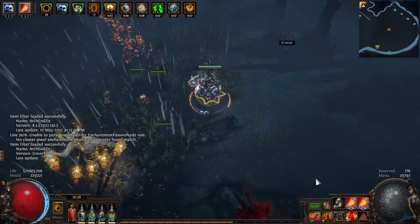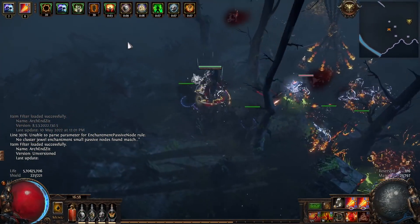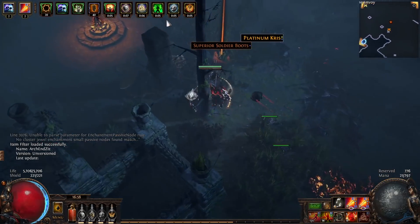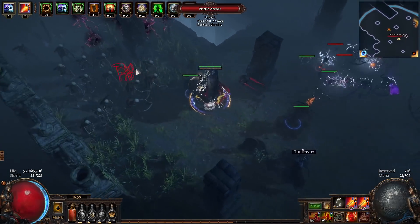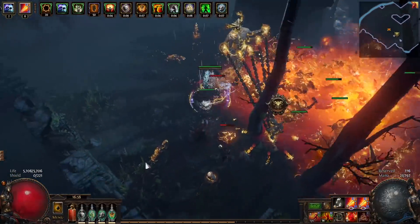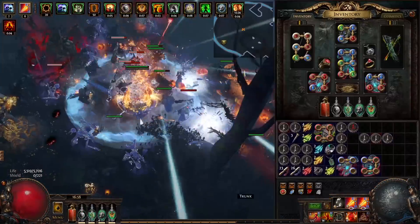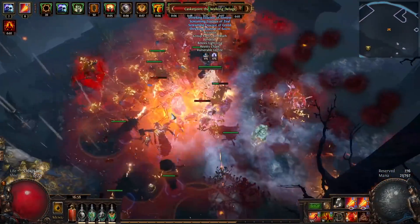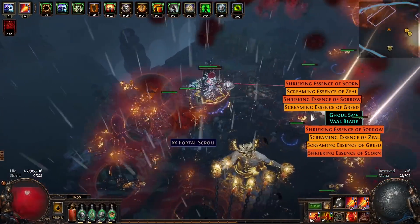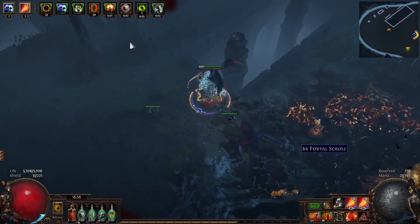Hi, this is Rin here with a build guide for 3.18, and we are of course starting with Explosive Arrow. There have been no balance changes at all, and we have learned a lot. Obviously for 3.17 this was the one I was hyping up as the strongest starter, and I would like to say that it was — it's the strongest starter I've ever played. Normally league starters fall off after two or three days, and Explosive Arrow doesn't.